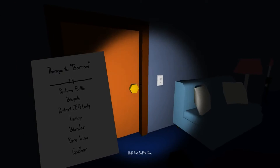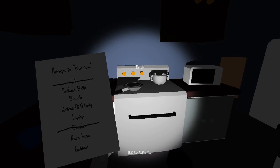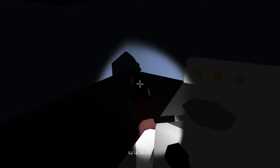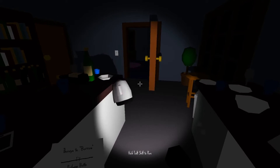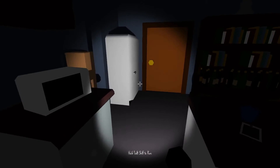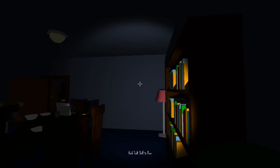Alright, let's see what's in the kitchen. I need a fucking blender — the blender's in the kitchen. Is there anything else I need from the kitchen? A rare wine — what the fuck, is this a rare wine? Or maybe that one? No, that's not a rare wine. I need a bicycle and a portrait of a lady. I think I saw the portrait of the lady somewhere over here — there it is, there's the portrait of the lady.